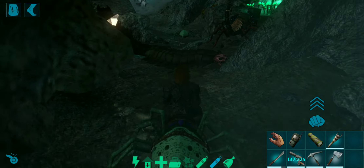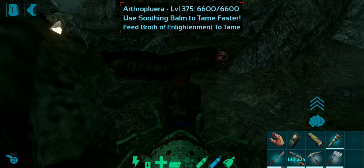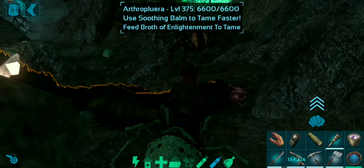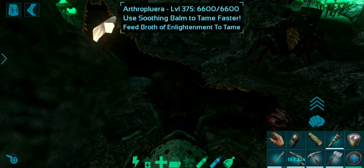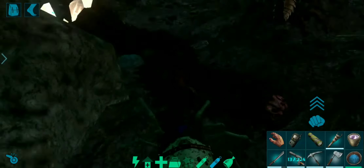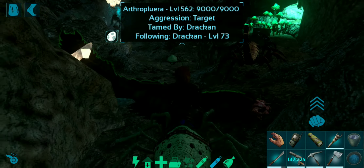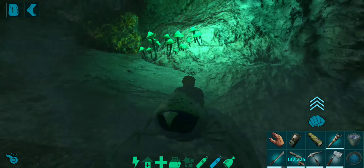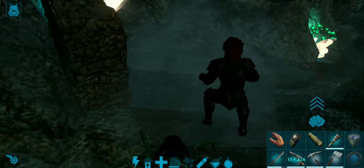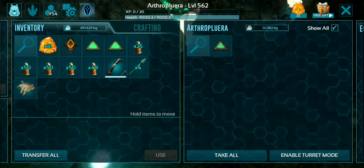We are back and there's a nice high-level one over here, so we're going to be taming this guy. Just as I'll show you, this is an insta-tame - an instant passive tame. By insta I don't mean Instagram, I mean instant. So the soothing balm is gone and then the broth. What happens is that when you give the broth of enlightenment to an arthro, it becomes enlightened and knows that the only choice it has is to obey you.